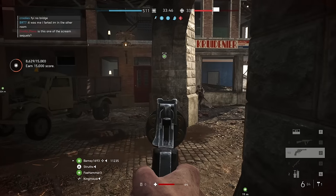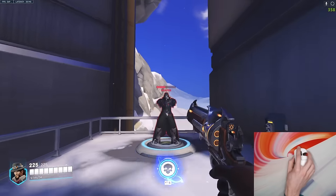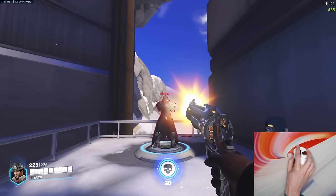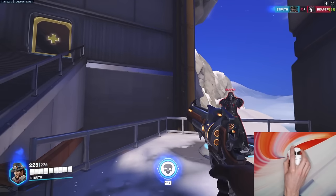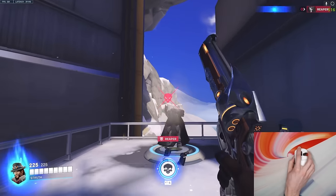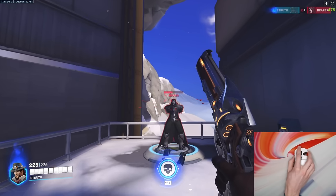Now onto the flick shots themselves. They come in two different forms. Rebounds — where you flick to the target, click at the apex of the movement, and then bounce back a distance. And dead stops — where you flick to the target, click at the apex of the movement, and hold the crosshair there.